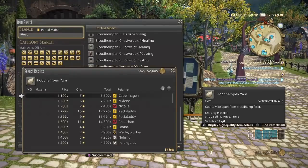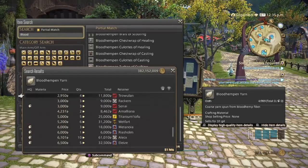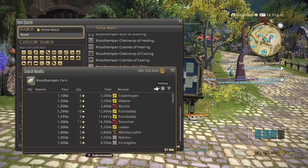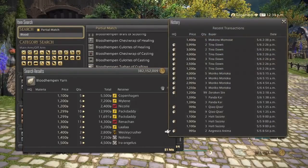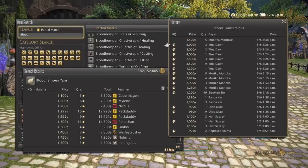It's got 51 hits on my server, ranging from 1,100 all the way up to possibly around 5,000. With Weaver, you only have one item really used for leve quests, so it's up to you whether you want to sell high quality or normal quality. On our server, high quality seems to be the better choice and it's been selling great for the past two days.